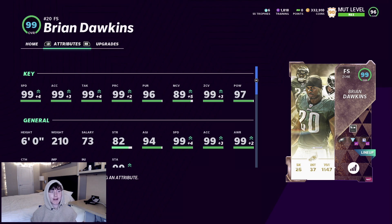Brian Dawkins' card is just stacked: 99 speed, 99 acceleration, 99 tackle, 99 play recognition, 96 pursuit, 89 man, 99 zone, and 97 hit power. He really does everything well and should be an absolute monster out there.